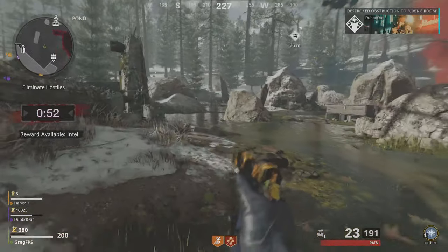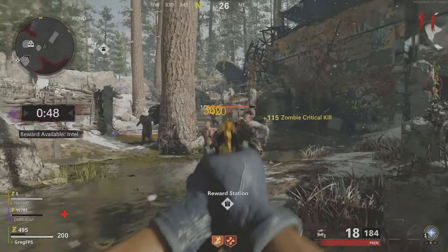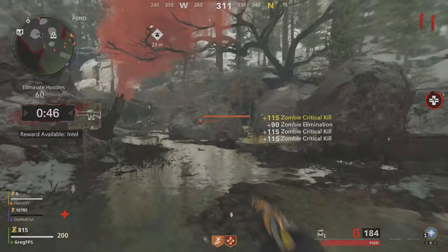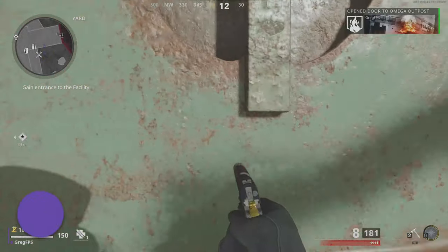Hey, what's up soldiers, my name is Greg FPS, the zombies extraordinaire. In this video I'm going to show you guys how to turn on power and pack punch on Die Maschine in Black Ops Cold War Zombies. It's really easy, just follow this guide. We're going to start off from the spawn room.